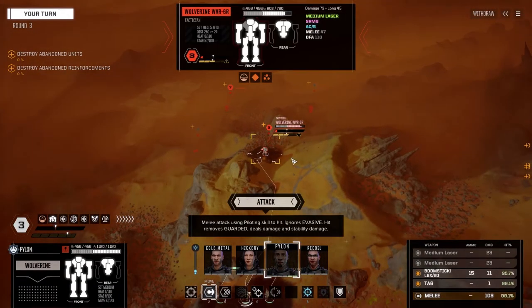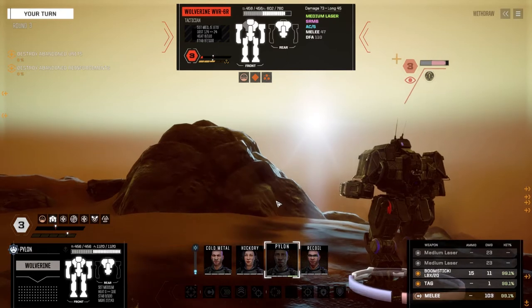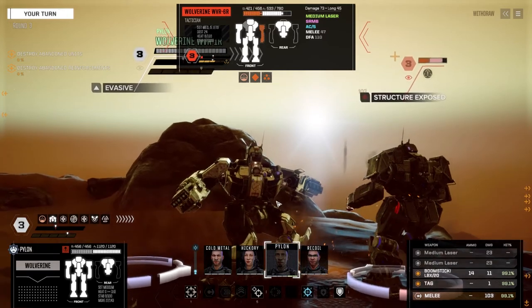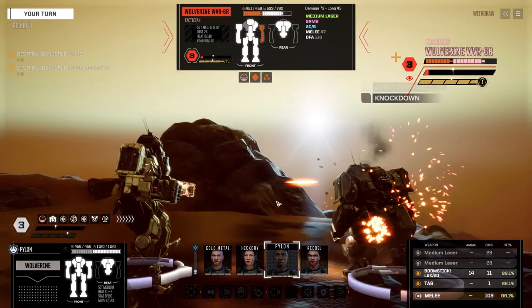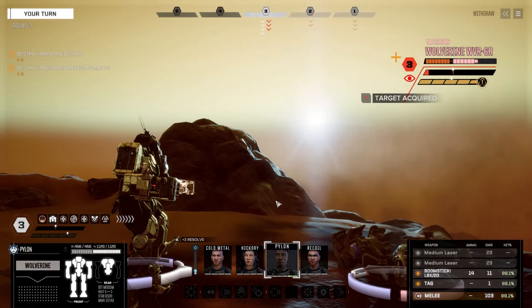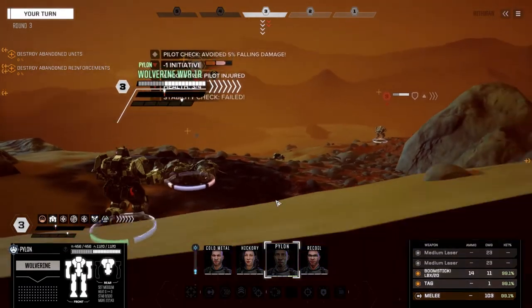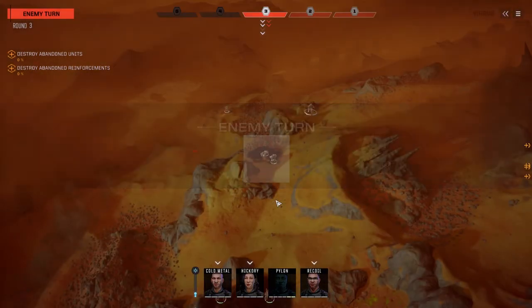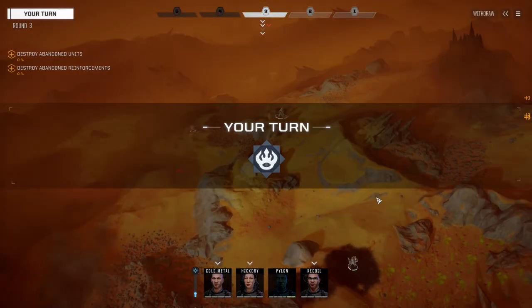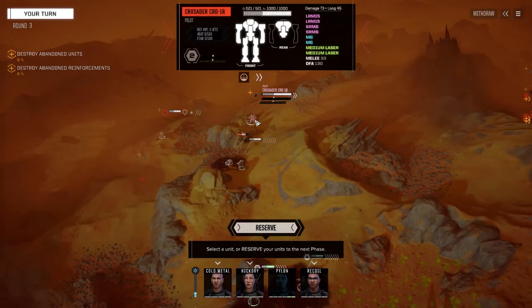All right Pylon, let's do your job - let's get in here and see if we can put this guy's ass on the ground. 103... boomstick! He's pushed straight to the floor - I don't think I've ever seen something go down like that before. Okay, so he's pushed back - what do we got here? Crusader! We got Crusader parts too.